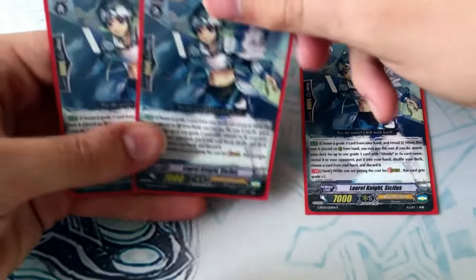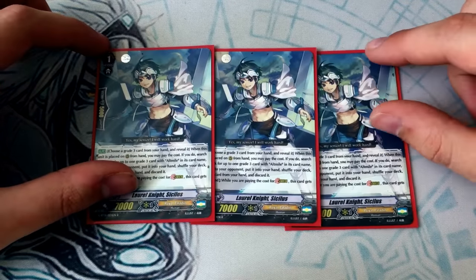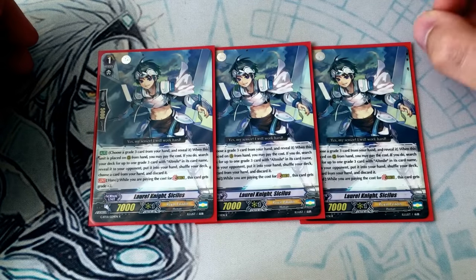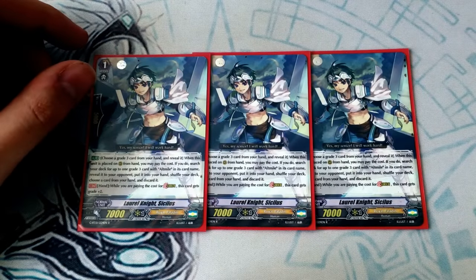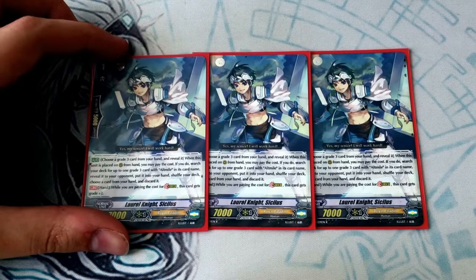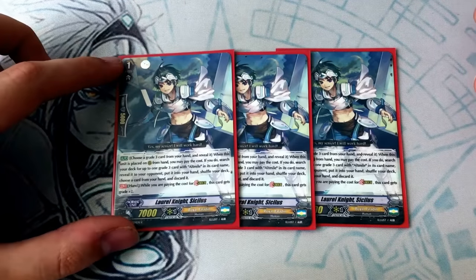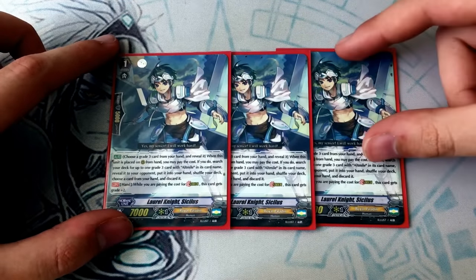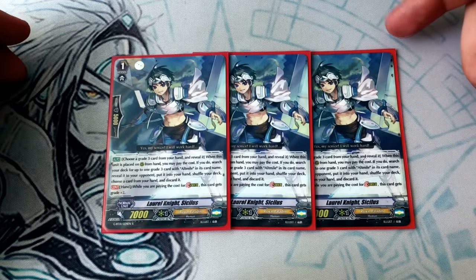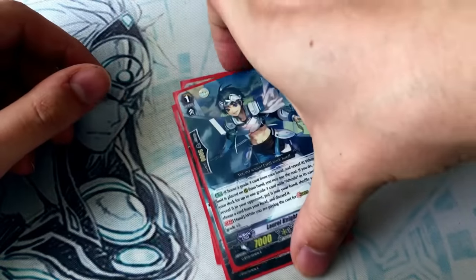This is a stride deck — we're in stride era, folks. We need to stride. We don't run Alt Mile, so the Alt Mile skill is pointless. When we stride, this becomes a grade three for stride fodder. I only run three, not four, because two reasons: three is enough honestly, you see your grade ones enough for the ride chain consistency. Also the other reason I don't have a fourth copy — Miles had one but gave it to some random he met at locals. Even if I had four copies, I'd still run this at three because I need room in the grade two slot for other stuff.